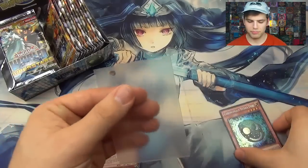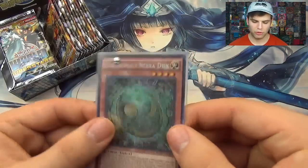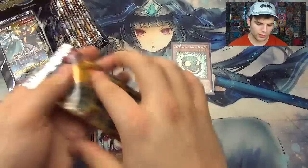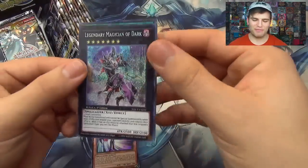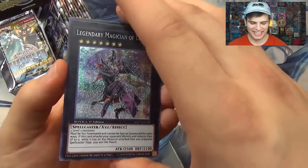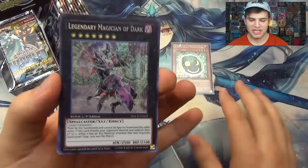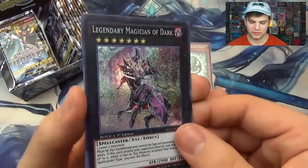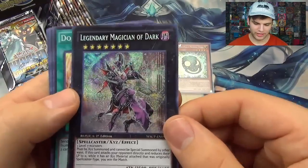Also from UltraPro we have the beautiful clear sleeves — I cannot get enough of these lately. Promat clears. Starting off with a Nibra Disc — that's pretty sweet. And then oh baby, a Legendary Magician of Dark already! That's seriously probably the card I wanted the most. I heard Legendary Dragon of White is pretty hard to pull — out of all the boxes on YouTube it's only been pulled once or twice.